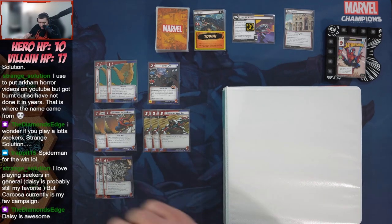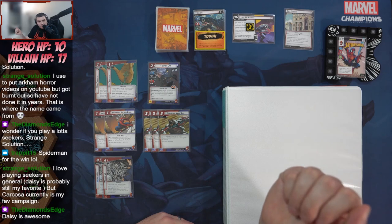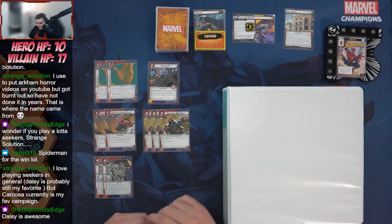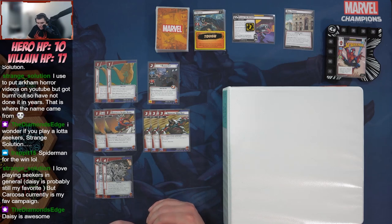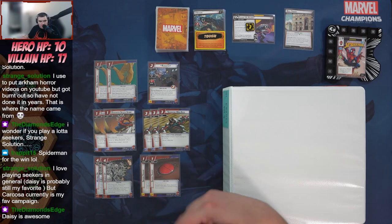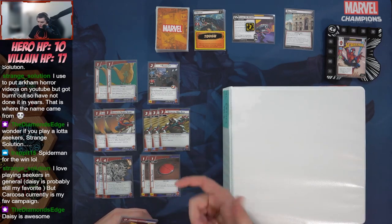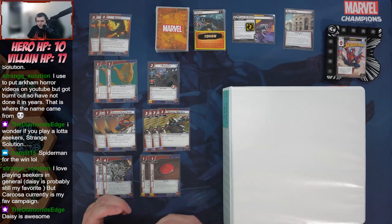Next up we've got Webbed Up — hero form only, attached to an enemy, max one per enemy. It cancels the first activation and then stuns the character. I don't love this card in Spider-Man though. It can be nice for a big minion, but you kind of want the villain to be attacking you. Then we've got Spider-Tracer, which helps with threat — when the minion it's attached to is defeated, you remove three threat from a scheme.